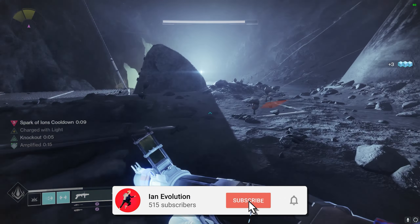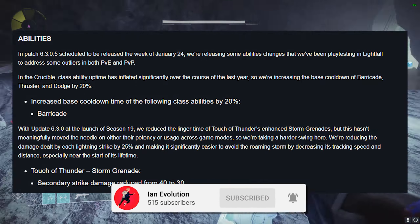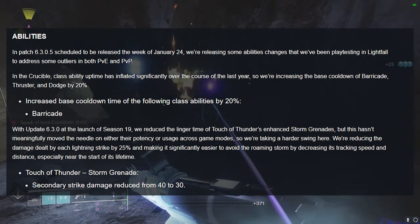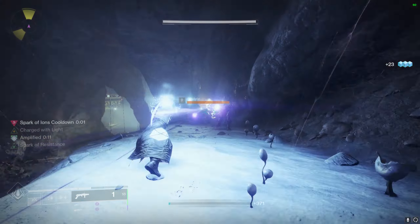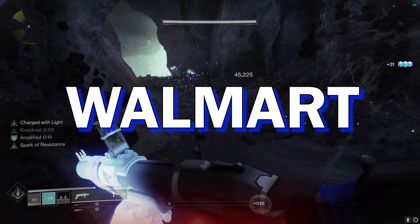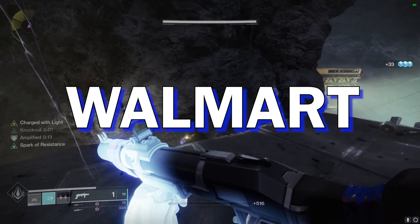How's it going everybody? With Titan abilities about to get nerfed as an indirect way of nerfing the Heart of Inmost Light, I thought to bring you the second best Titan build for ability spamming. I'm gonna straight up call this one Walmart, because it'll never be as good as Heart of Inmost Light, but it's definitely the next best thing.